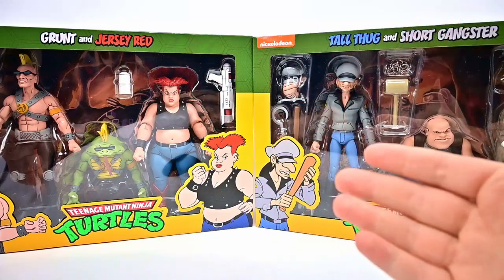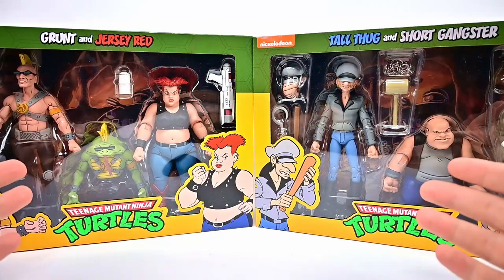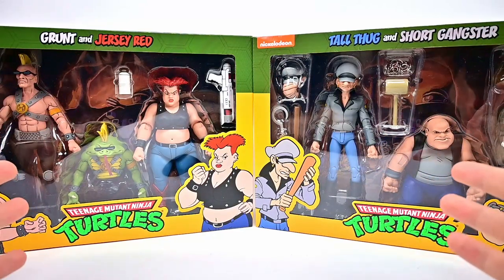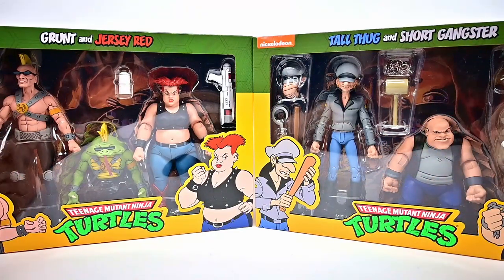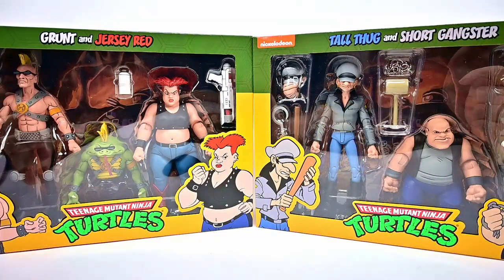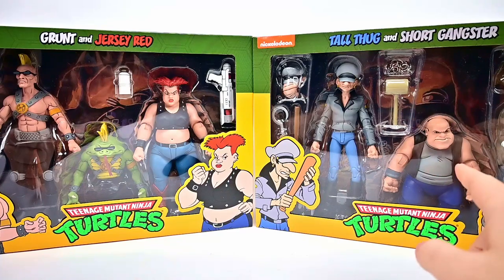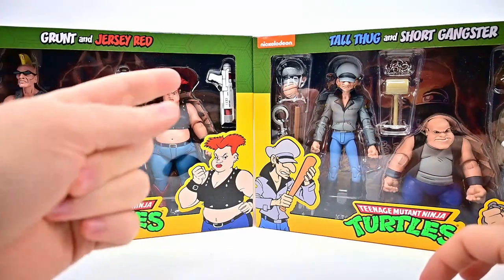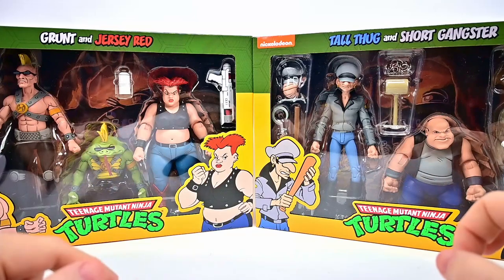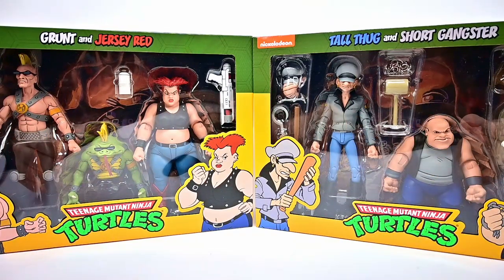Welcome back to the show. Today we're looking at the NECA Teenage Mutant Ninja Turtles gangster two-packs from the Target Holothon. We were able to pick up these two packs: first we have Grunt and Jersey Red, and then Tall Thug and Short Gangster. All of these are part of the Bebop and Rocksteady game, and some of them are mutated — Tall Thug and Short Gangster have mutations, as does Grunt, but Jersey Red doesn't.